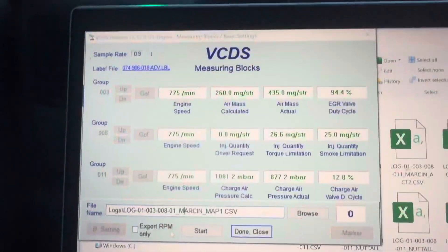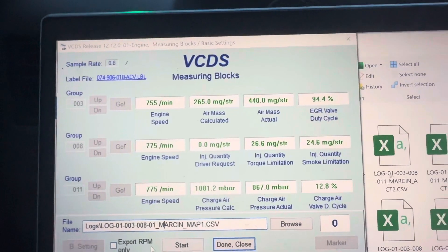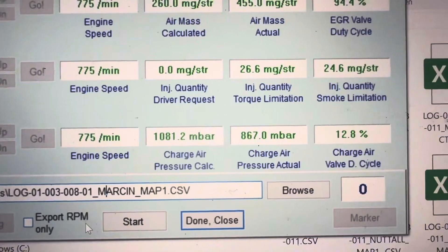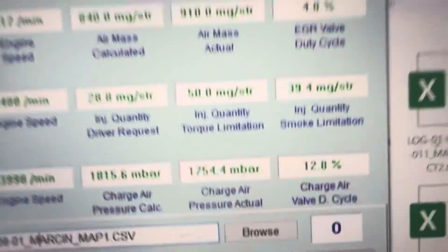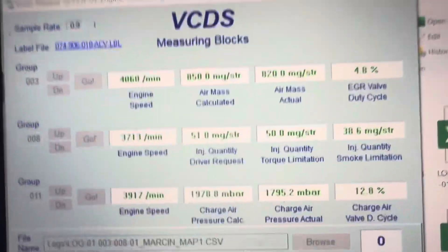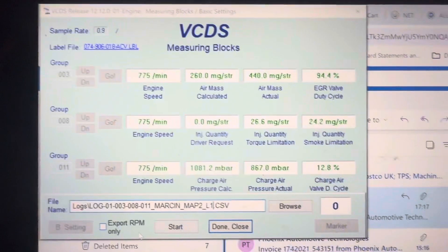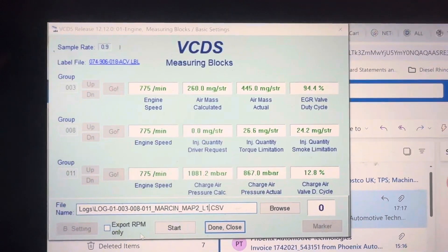We're dropping the new map file onto the ECU right now, then we'll take it out for another log. We're logging boost again, waiting for the lights to change. We are now on the second map, having come from 1.5 bar up to 1.85 bar of boost.